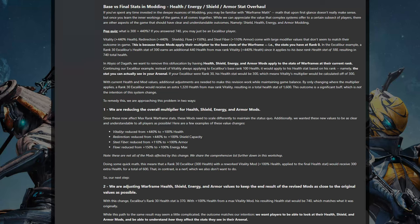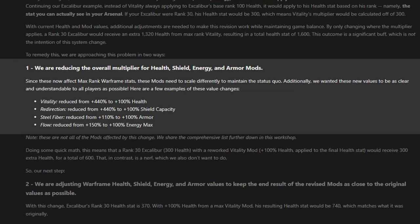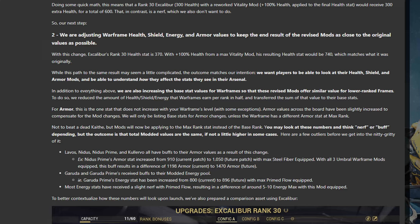DE have also used this opportunity to standardise all the health, shield, armour and energy mods for Warframes, Archwings, Necramechs and companions. All Warframe, Archwing and Necramech mods for those stats will be plus 100%, all independent companion mods will be plus 250%, and all link companion mods will be plus 125%. This standardisation also comes with an adjustment to hit points to ensure the final values are where they should be, most notably ensuring Warframes, Archwings and Necramechs end up at about the same health and shield values as before the sanity pass when using these mods.